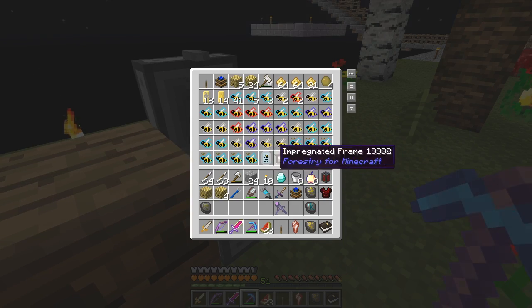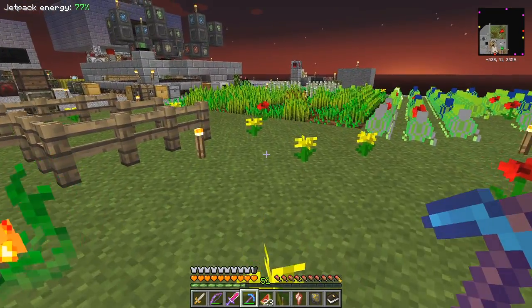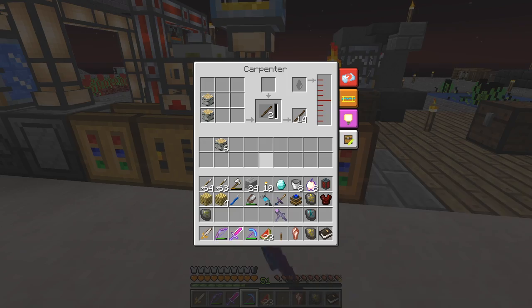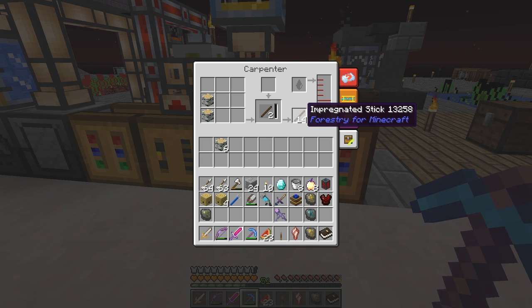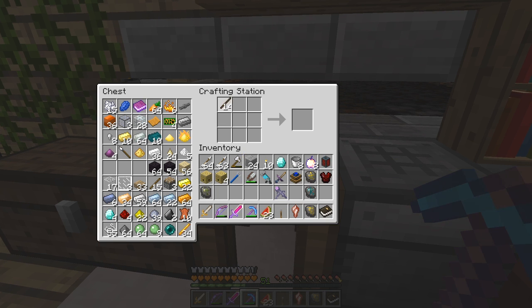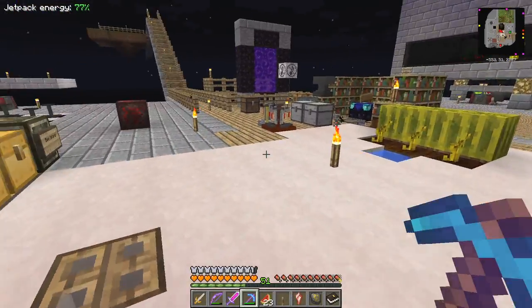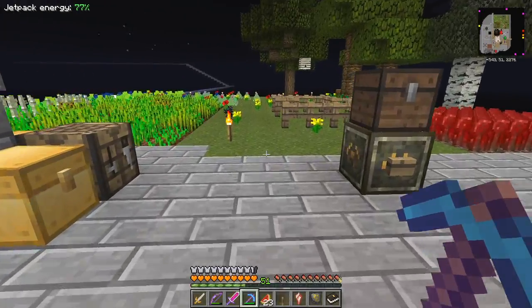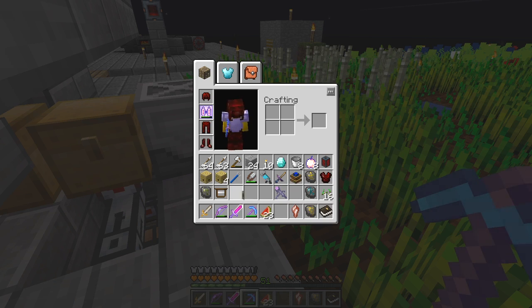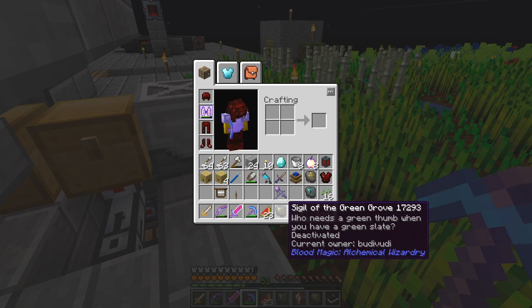Let me check my chest - they only have one more impregnated frame. We should have enough impregnated wood - the carpenter made 14. One stack of seed oil, 14 impregnated sticks - but 14 impregnated sticks is actually not enough, we need 16. I haven't got any more in there so I only have six and one piece of string. I'll make another frame - they are quite expensive. We've got some more seeds available, we've got 16.